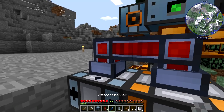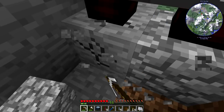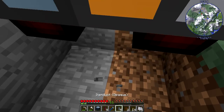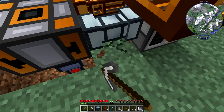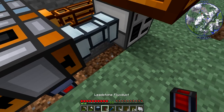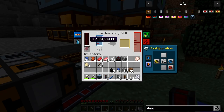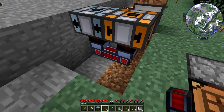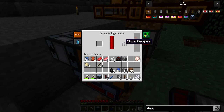Now we've got to get the power, which is the one conflicting thing. I think we'll flip them upside down — that's probably the best way. So we'll get down here, line it like this, run the power this way, go under it, and there. This should automatically get power since there's some power left in the steam dynamo.